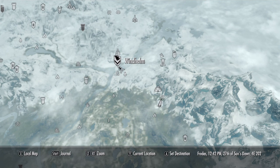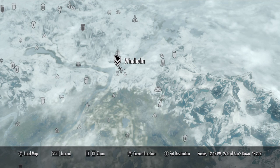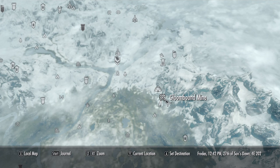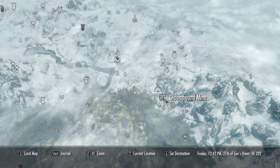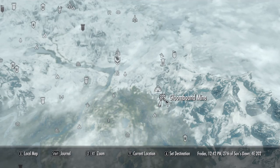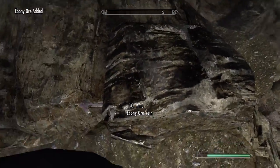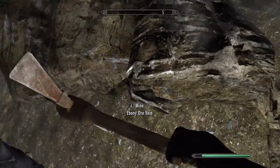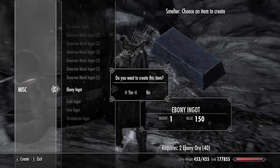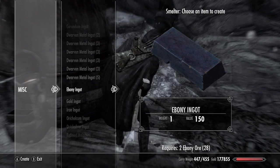Now you should have enough leather strips and enough Daedra hearts, but you still need some ebony ingots. The best place in the whole game to get ebony ingots is called Gloombound Mine. You'll find Gloombound Mine southeast of Windhelm, but to access it you must go through a camp called Narzelbur. Go in there and bring a couple of pickaxes and start mining. When you're mining, don't interact with the ore — instead, just swing directly at it to mine faster. After you get the ebony ore, you will need to smelt it into ebony ingots. For every 2 ebony ores you get, it will be smelted into 1 ingot.